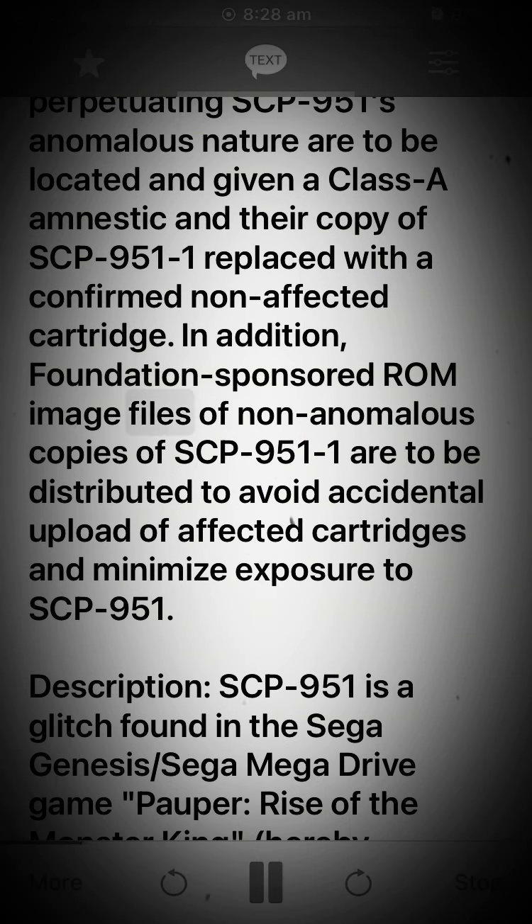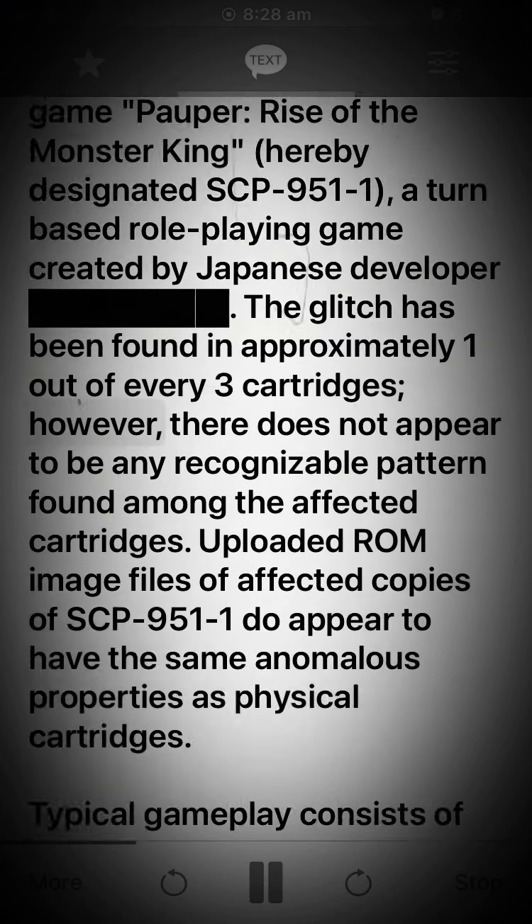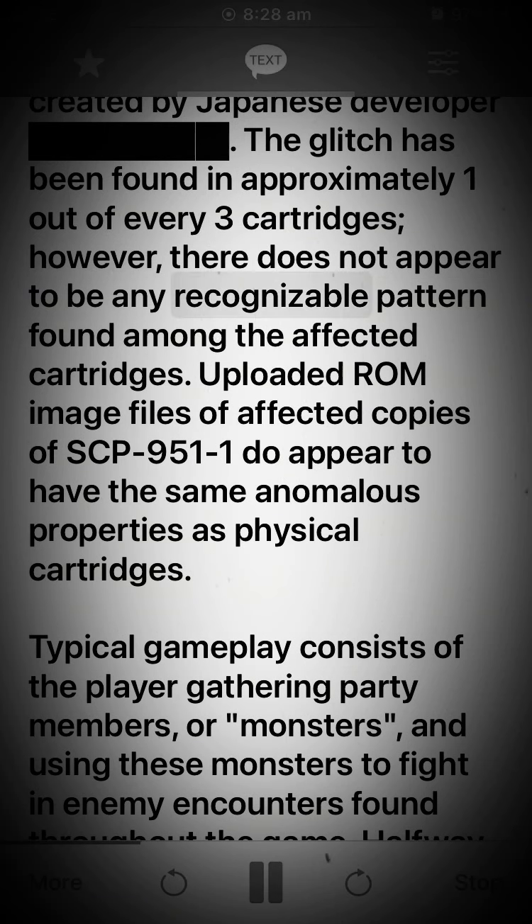In addition, Foundation-sponsored ROM image files of non-anomalous copies of SCP-951-1 are to be distributed to avoid accidental upload of affected cartridges and minimize exposure to SCP-951. Description: SCP-951 is a glitch found in the Sega Genesis/Sega Mega Drive game Pauper: Rise of the Monster King, designated SCP-951-1, a turn-based role-playing game created by a Japanese developer. The glitch has been found in approximately one out of every three cartridges.